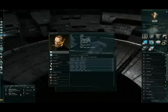Welcome to Part 5 of the EVE Online tutorial course. We stopped in the previous part at the character sheet, and we're going to continue that right now.